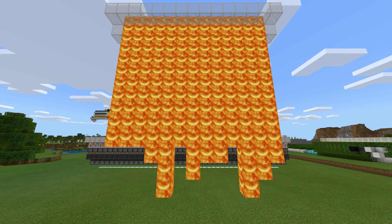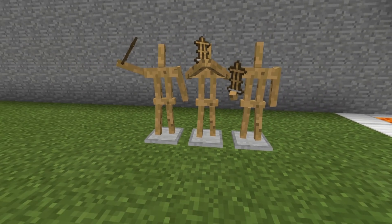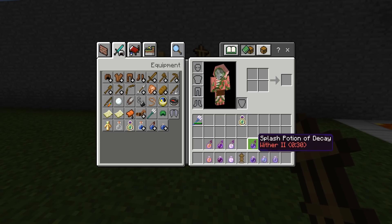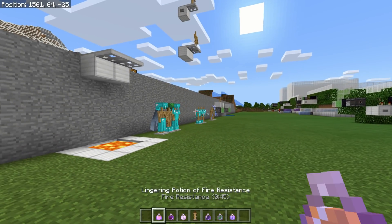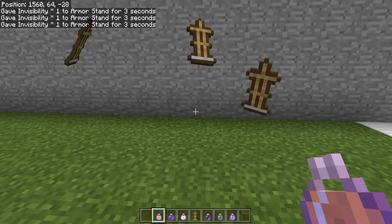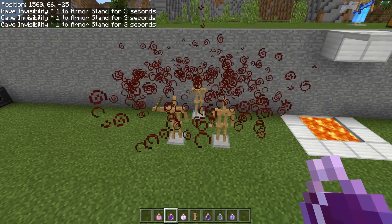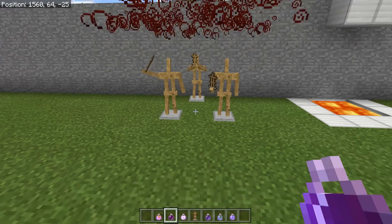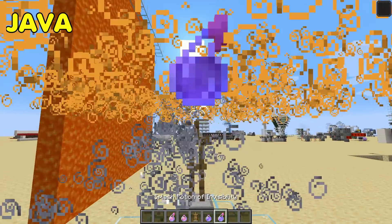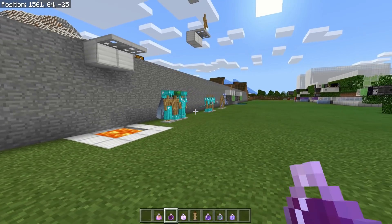Most of the bugs in today's episode have to do with armor stands being able to receive potion effects from actual potions, such as lingering potions and splash potions. I've picked out six different types that we're going to try on these armor stands — they're not going to have a good time. The way this should work is you should only be able to give armor stands effects via commands such as invisibility, not via actual potions.